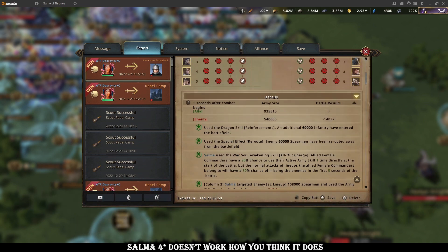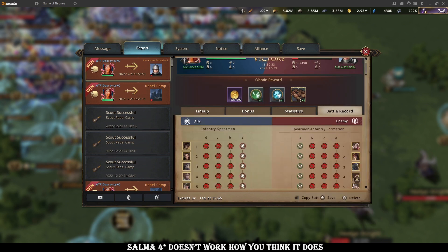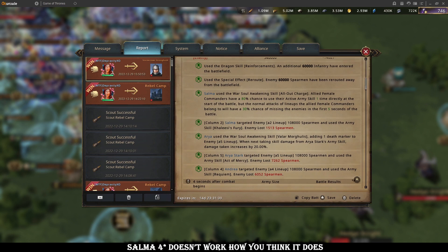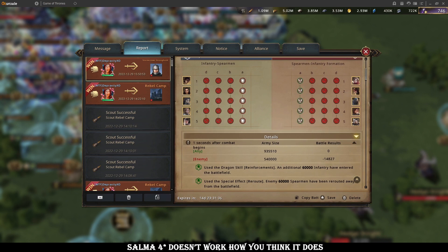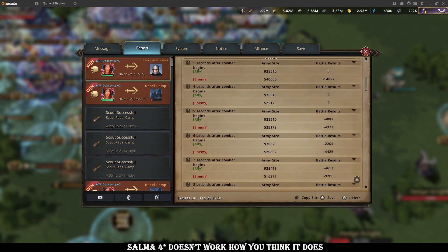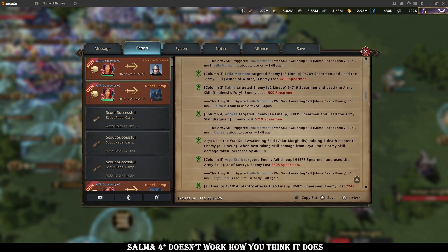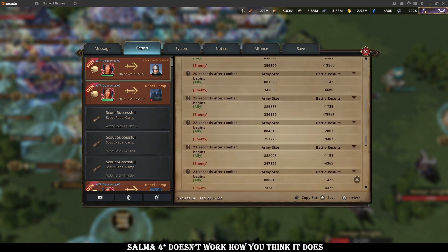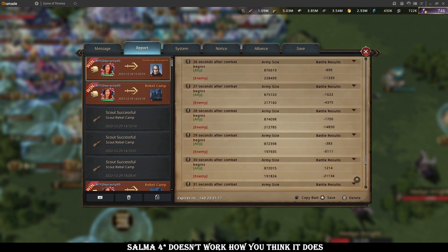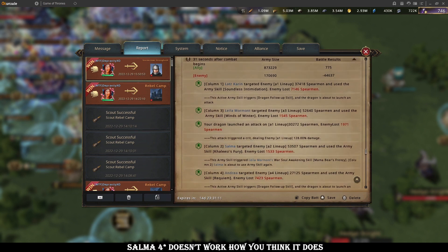When you actually look at reports, you see here I'm running full female — at 1 second, Salma procs herself, Arya, and Andrea, which means Layla and Lats did not proc at 1 second. So just keep that in your head. If you cycle through, they will cast as normal at 11 seconds, all of them together. Then at 21 seconds, all of them together. And then it will be at 30 seconds, all of them together — slightly staggered into 31.